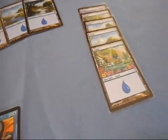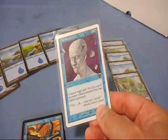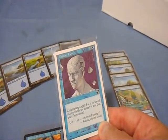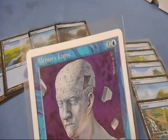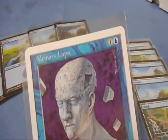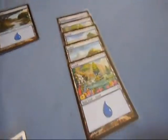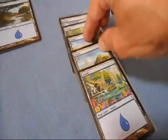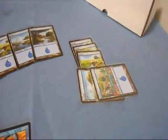But there's a cost involved. When you want to play a card — for example, this instant called Memory Lapse — it counters a target spell and puts it on top of its owner's library instead of their graveyard, so you can redraw it. The important thing is it costs two mana to cast: the number one plus the teardrop for blue means that's two. So if you have five land cards out, you take two of those and tap them — which means turn them sideways — and you can now play that card.